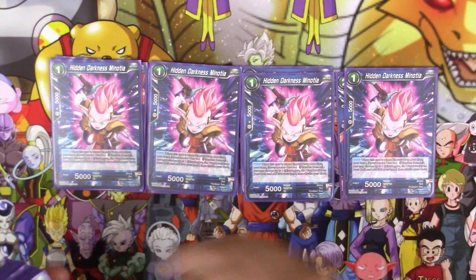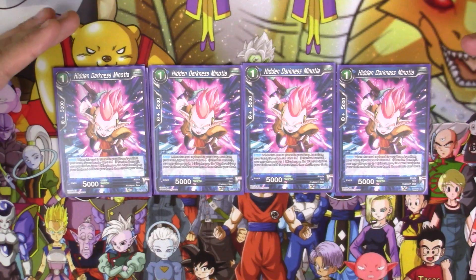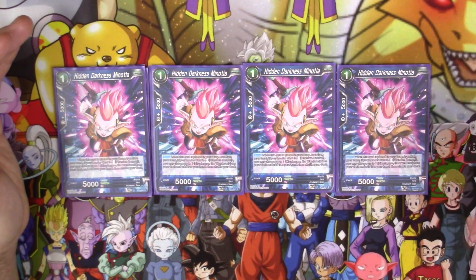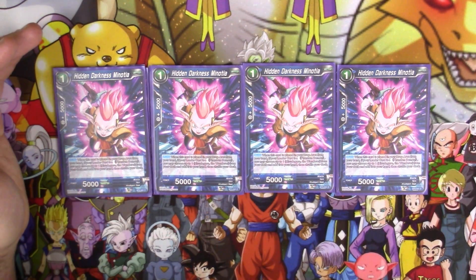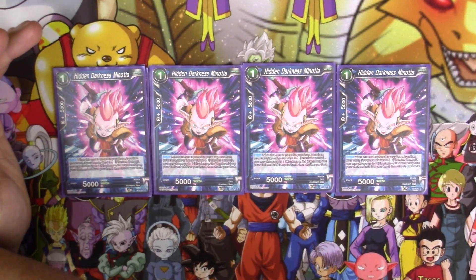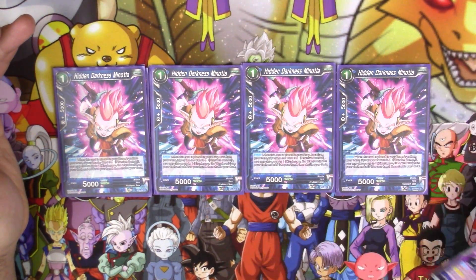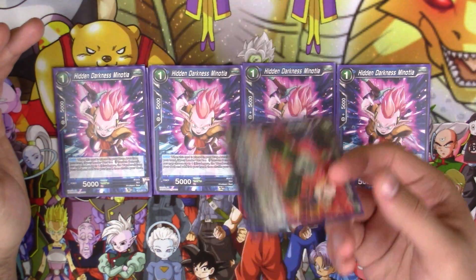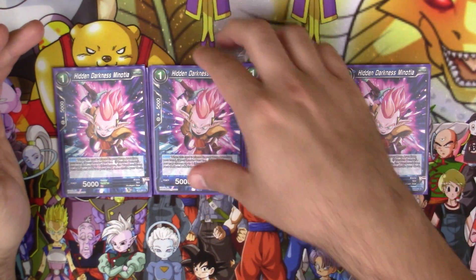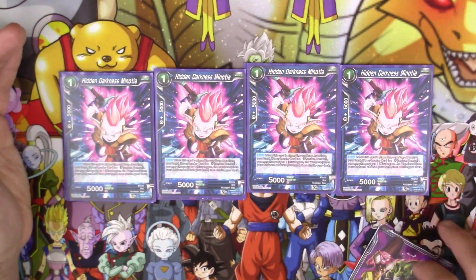Next up in our Waking the Dragon series of cards, we have four copies of Hidden Darkness Minosha. This is basically just a searcher card. When this card is placed from your hand into the drop area, if your leader card is a Phantom Demon, you get to search your deck for a Hirutagon the Wanderer and add it to your hand. Pretty much you attack with Hirutagon, use the skill to pitch the Minosha, draw two, and then use the Minosha skill to search for the Wanderer — so it's as if you never had to pitch a card and you just drew two cards out of nothing. Same thing with the Hoi as well — it's as if you never had to pitch it. And you're thinning your deck a little more, so that's really awesome.